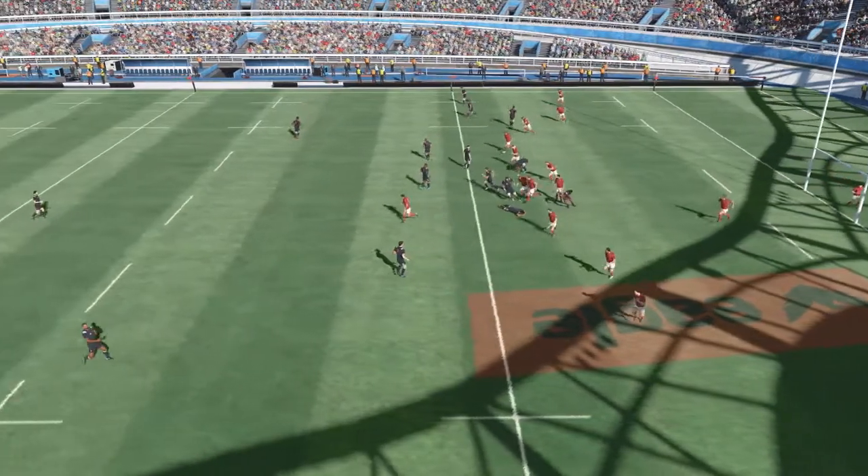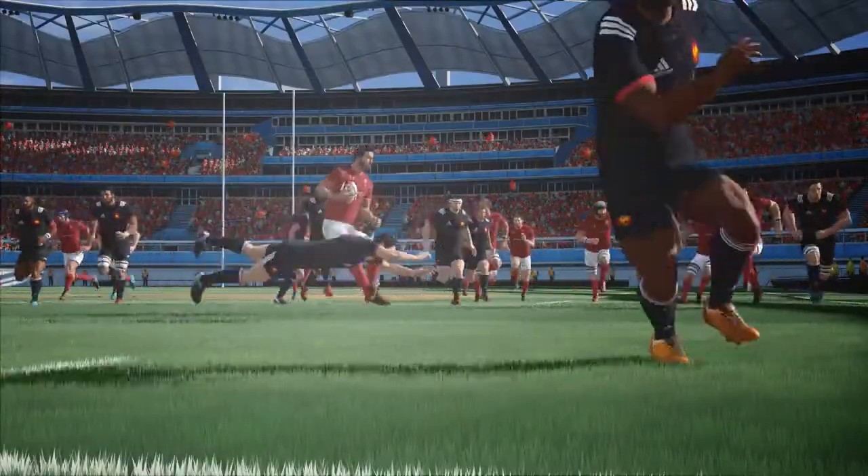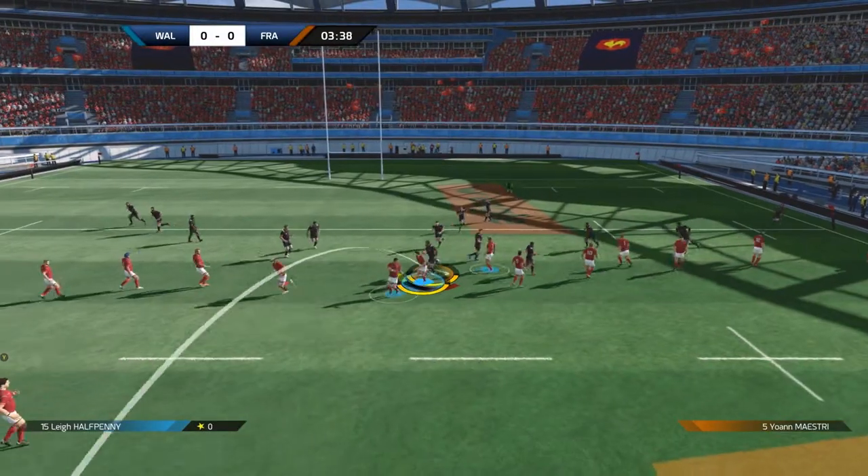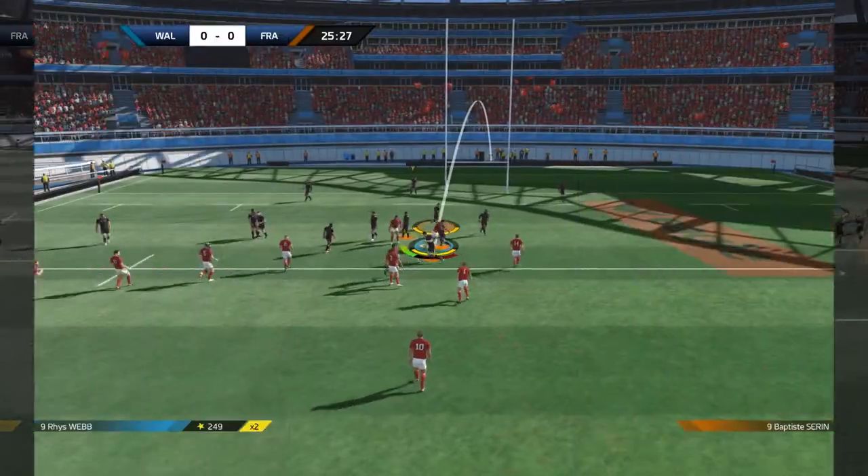Try to smash through the opposing line using dodges, dummies, fens and 360-degree dodges. You can also kick the ball with a punt, a bomb, a grubber or a drop goal near the posts.